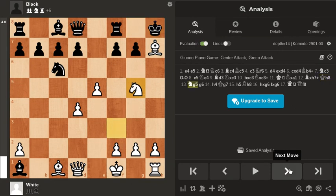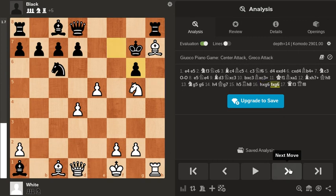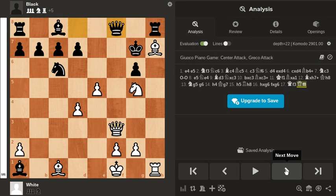We have this check, and black objectively is better, but I think it's just white who's having all the fun. Here, obviously, you have a checkmate threat on F7. You can see the evaluation is minus 1.6, so this next move is a blunder, and now you can see that it's actually forced mate in six moves.